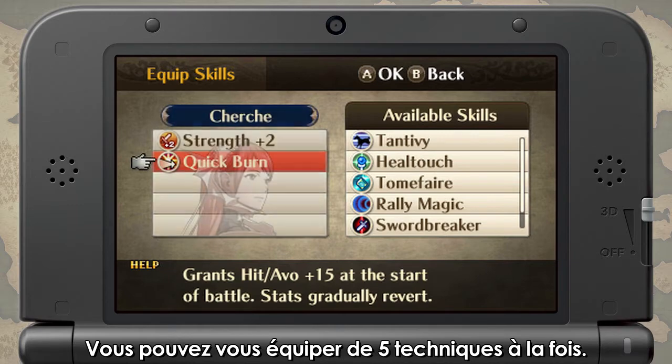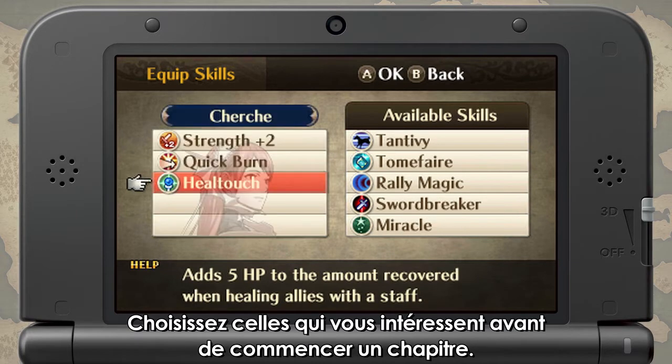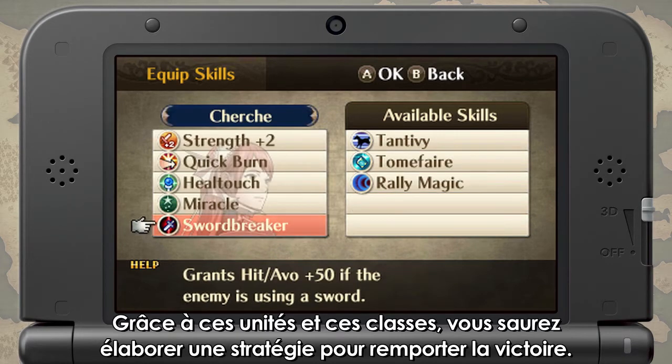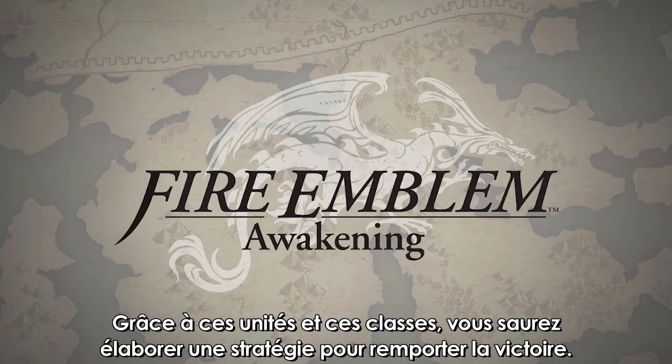You can equip up to five skills at a time, so you can choose which skills to take before starting a chapter. With so many units and classes at your command, you can shape your strategy to overcome any enemy.